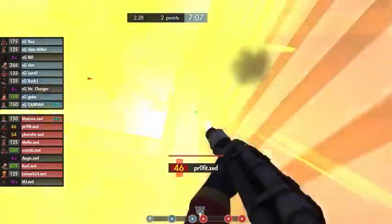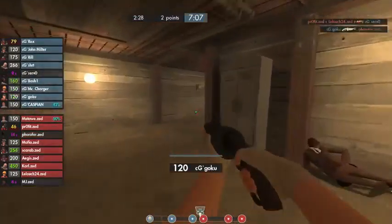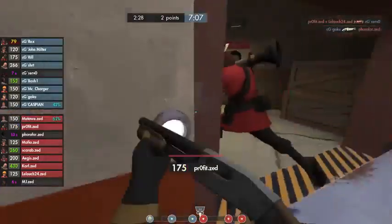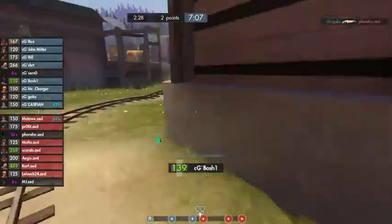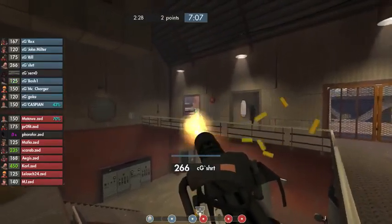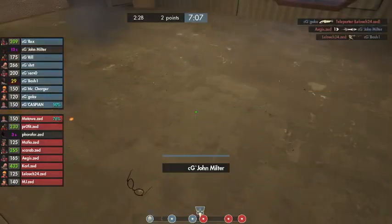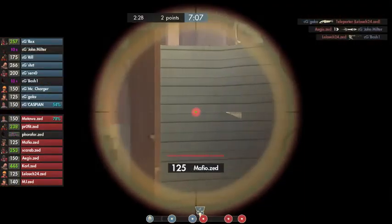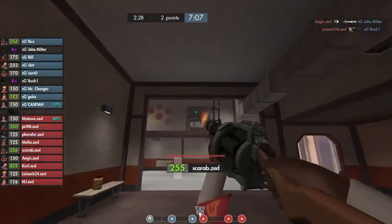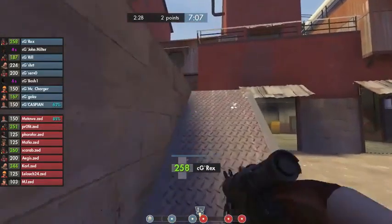We do have a combo holding house right there and it looks pretty good. This is definitely where you see teams start to really slow down — this is where you start to see those 11-minute cap times on Swiftwater, because pushing into third, fourth, and fifth are definitely the hardest points. Third is just too choky, every single point you have to push through is a gigantic choke. On fourth everything is so wide open, and on last it's just impossible to get in because the spawns are right there.